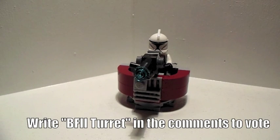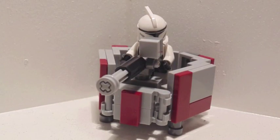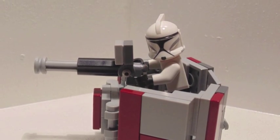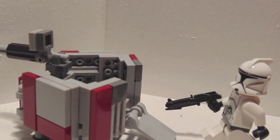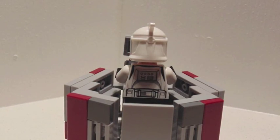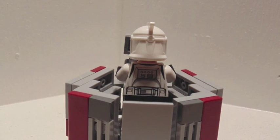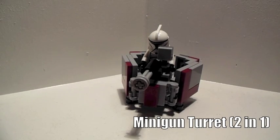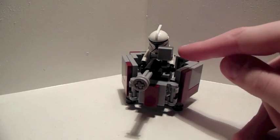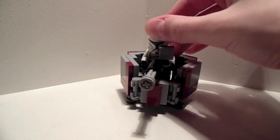We will go to the next turret, which is pretty cool — it does have a minigun on it. That's not an ammo clip; it kind of protects the guy a little bit. You can add a 1x2 flat tile if you really wanted to, to protect him a little bit more.